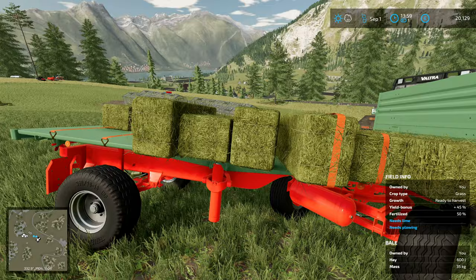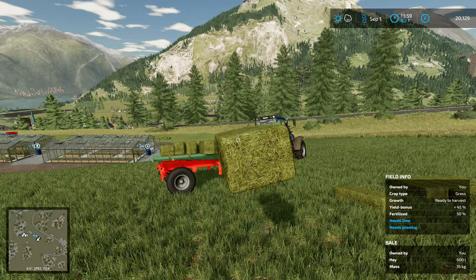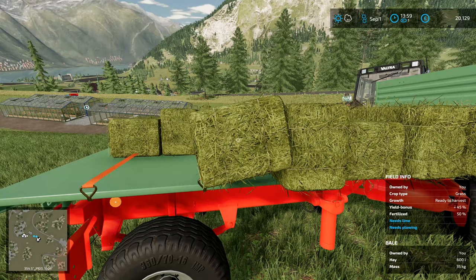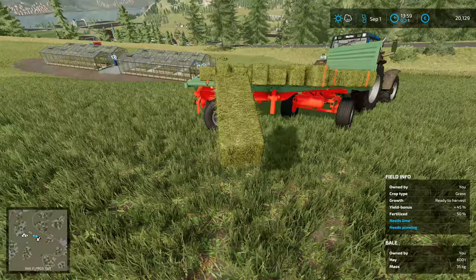Putting bales onto trailers in this game in a neat and tidy fashion is a remarkably difficult thing to do. You can use the middle mouse button and rotate the bales a little bit if you want to. Let's drop that down there — that's actually not too bad. They are sticking out the sides a little bit, but they're not too bad.